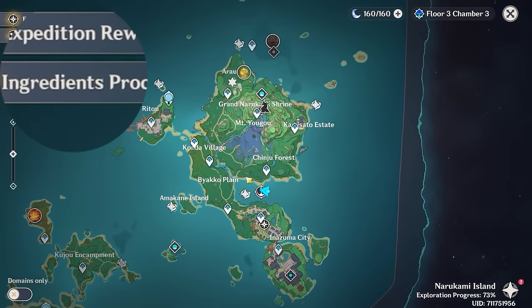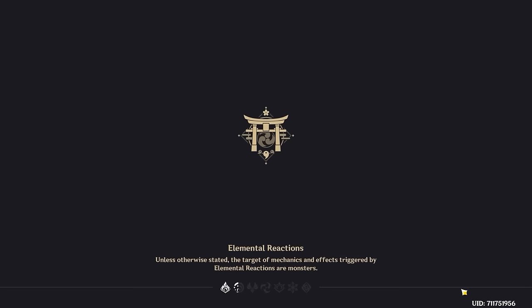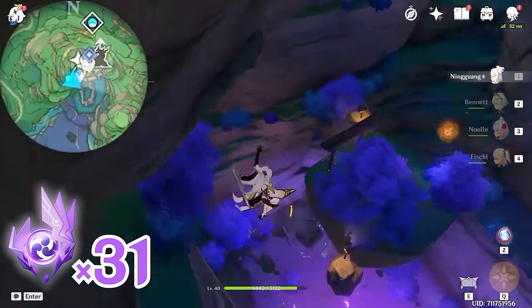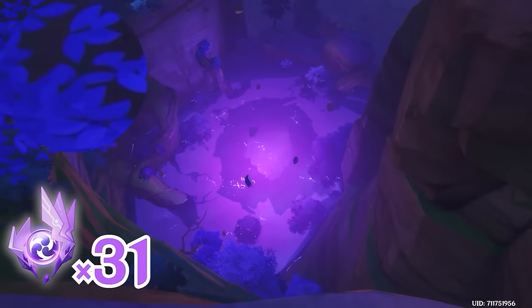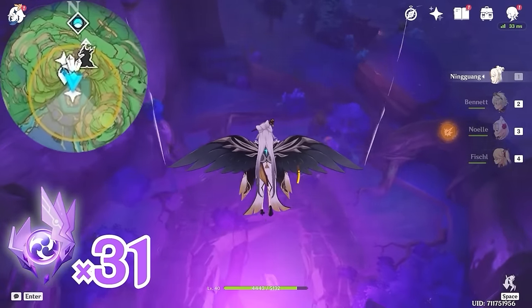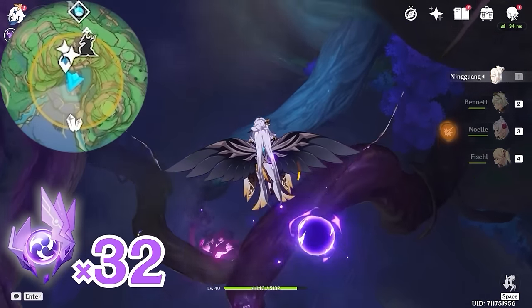Now let's teleport to this waypoint. As you do the world quests, you'll unlock more areas. For those who have completed all the world quests in this series, all areas should be unlocked. Then here let's head towards south, downward on the minimap. Let's jump in here and descend slowly. There's an Electroculus floating in the middle.